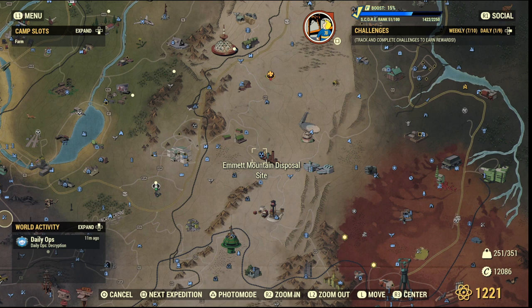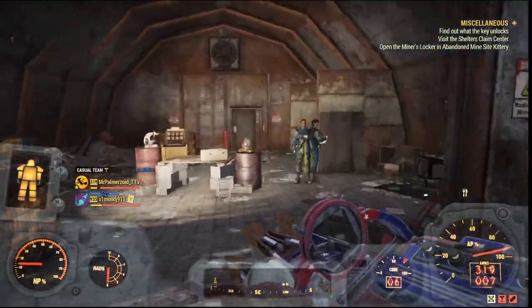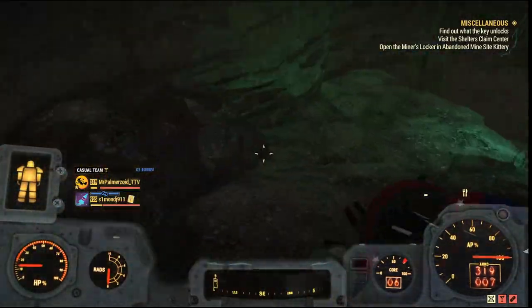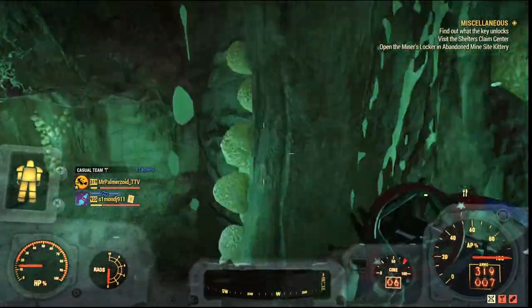On to the ingredient farming locations. First we're going to head to Emmet Mountain disposal site — this is where you do the radiation rumble. Head inside the little tin building and through the door. Once you're inside, head to the first right, then left, then through the hole. There'll be loads of brain fungus all down this little cave system.